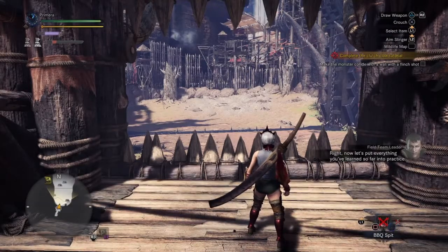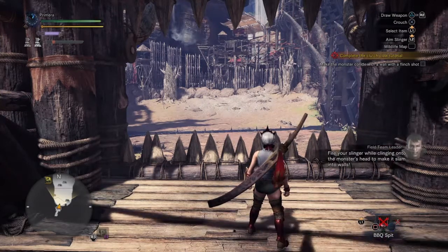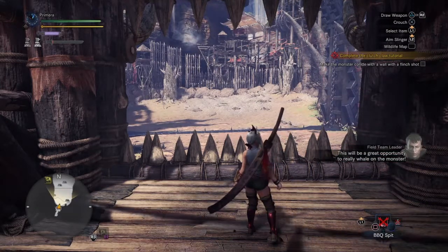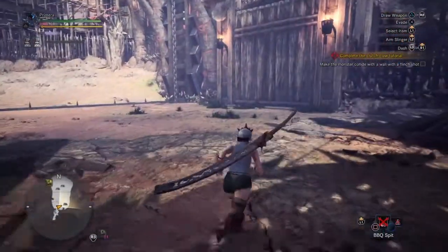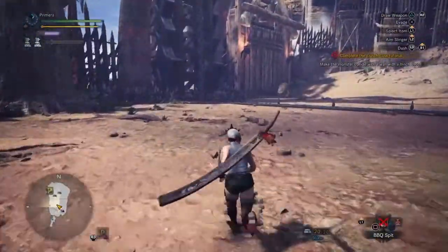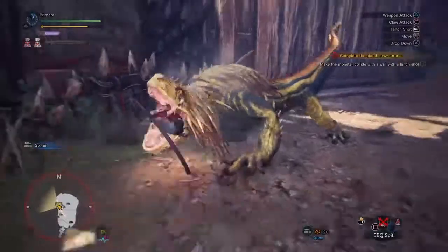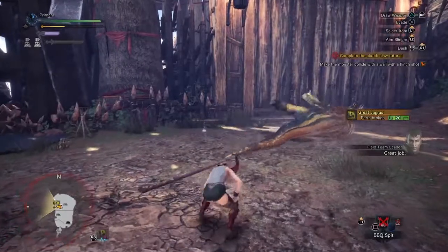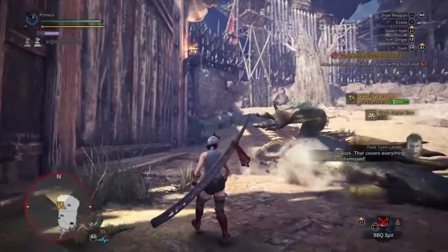Now let's put everything you've learned so far into practice. This attack makes use of your surroundings — fire your slinger while clinging on to the monster's head to make it slam into walls. This will be a great opportunity to really whale on the monster. Always keep an eye out for ways to use your environment to your advantage when hunting. Nice work.